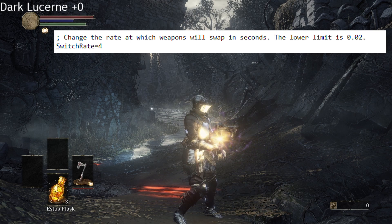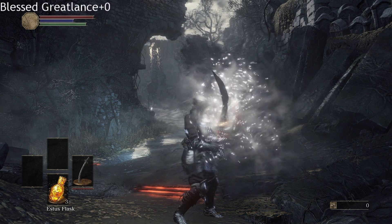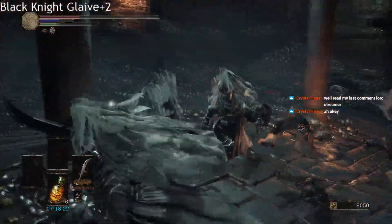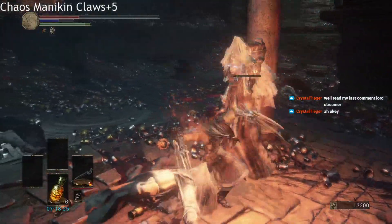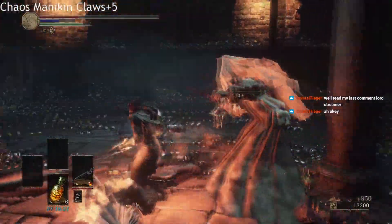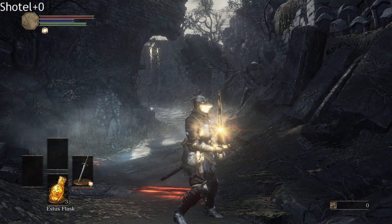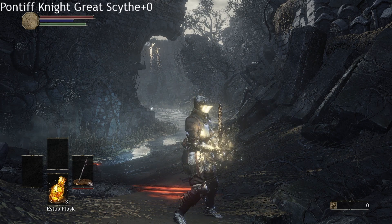How it works is it checks the swap rate you set in the config and changes your first right hand slot's weapon into a random weapon. The weapon's upgrade level will always be your max upgrade level, or half of it rounded down if it's a special weapon. You can just upgrade your current weapon regardless of what it is, and every weapon the randomizer gives you will be set to that upgrade level. For weapons that can be infused, a random infusion or no infusion will be chosen.